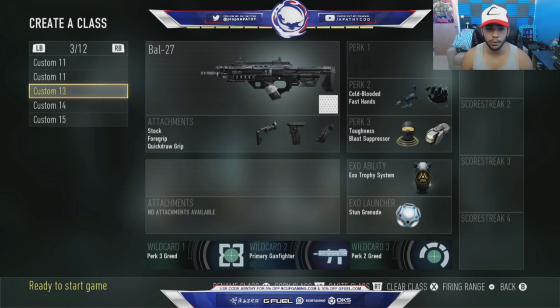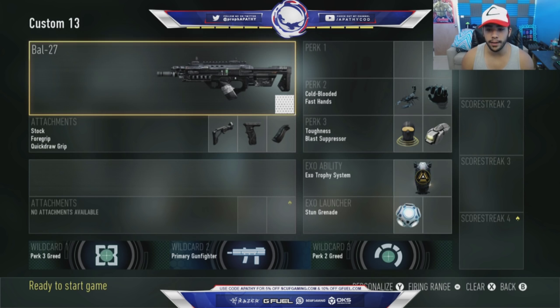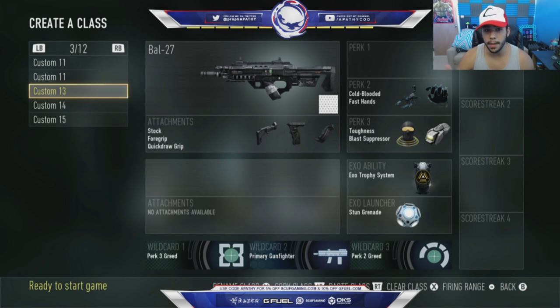Next is a really good class that Aqua showed me. Aqua helped me a lot with classes around Gfinity time because we struggled in S&D, and I took his advice because he's really good at S&D. This class is amazing. I have lightweight and cold-blooded — for people still using thermo snipers or thermo LMGs, which are still allowed. I have fast hands for fast movement, reloading, taking out my knife to activate trophy fast, throwing a stun fast. It's a really good push class with the trophy and stun. Really effective — one of my favorite classes.